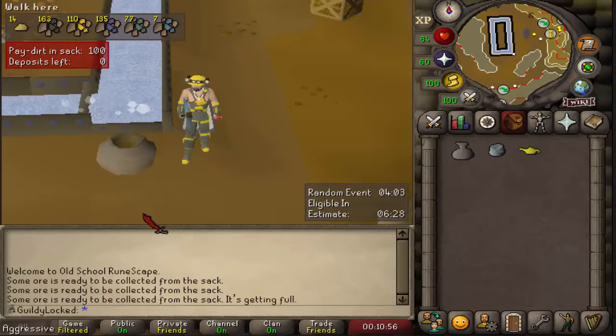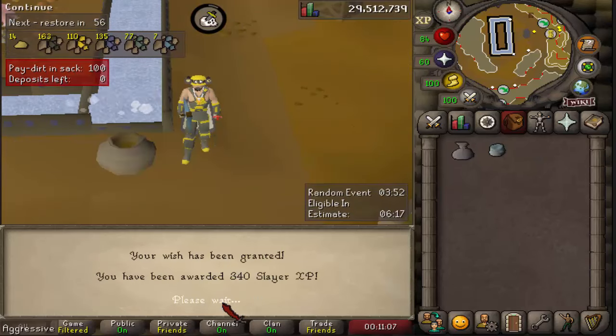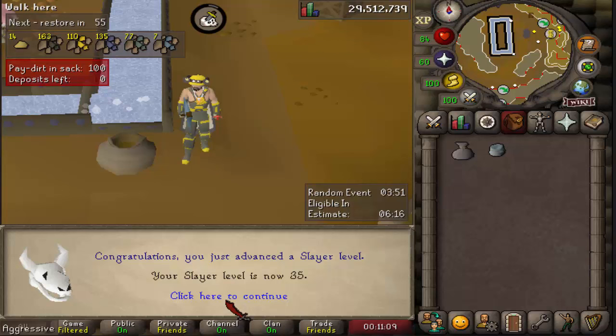So we need to man up and really grind our teeth into the dirt over here — the pay dirt, that is. So I got this lamp from the Freaky Forester. Best update ever, by the way. And he is gonna gift us all the lag in the world — 35 Slayer.